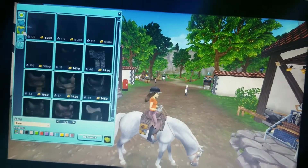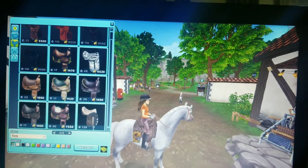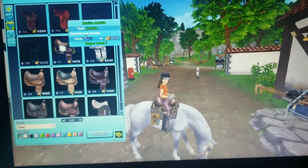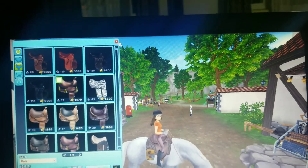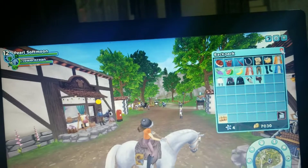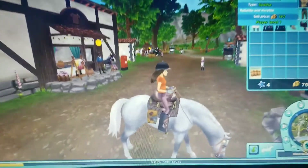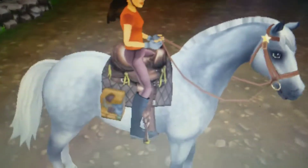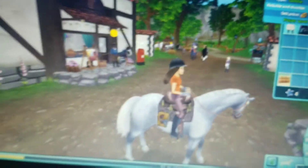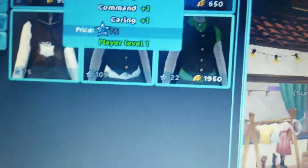I'm gonna get a saddle. I'm gonna get this one — it's nice, I like it. I'm gonna buy it, pay with Star Shillings. Okay, here it is. It looks so shiny, like a little bit gold-brown. I don't know why this brown thing is 75 star coins — like 75 star coins, whoa.